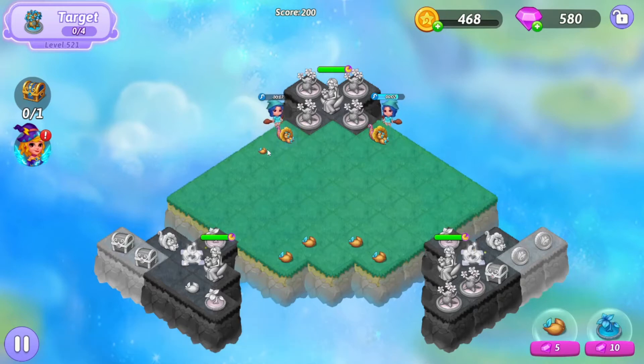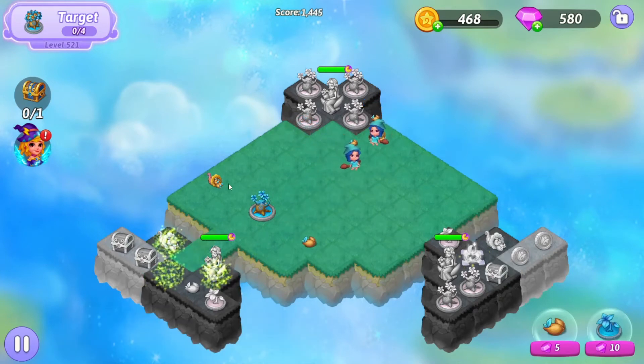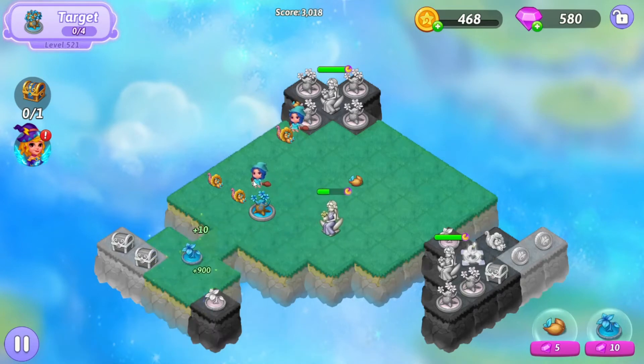We're going to gather a second time. We're going to five-merge the oak seeds down at the bottom. That gives us a three-merge on the left. Want to hold on to that. Get the heel extender. Bring this new horn up and we can harvest off at once. We'll three-merge the seeds down here at the lower left.